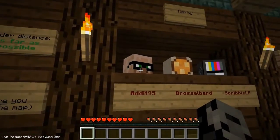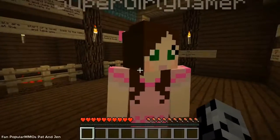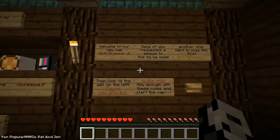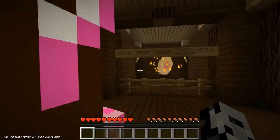We've got Drosselbard and ScribbleLP. I really loved the first one. He looks like Nerm but he has glasses on — I was thinking he looks so familiar, that must be it, or maybe it's because he's a villager. Welcome to the new map, Anti-Dropper 2! Many of you requested a sequel, so we made another one.